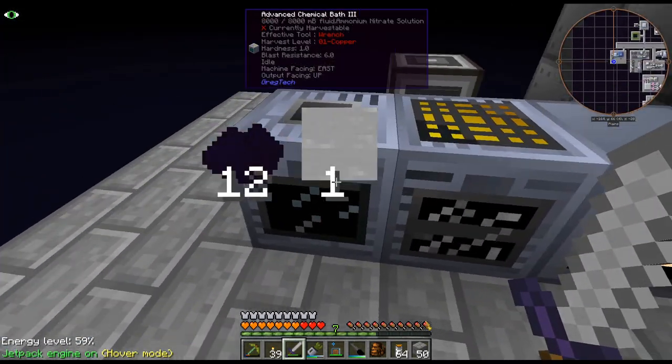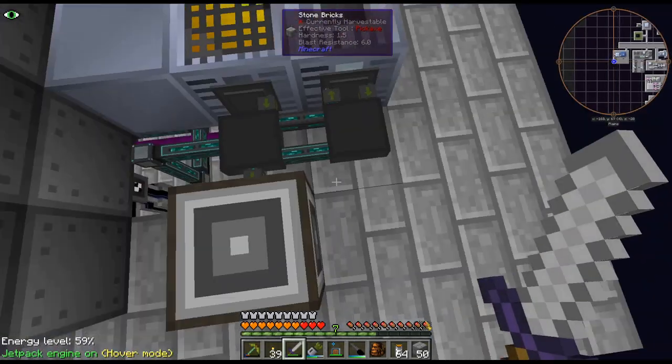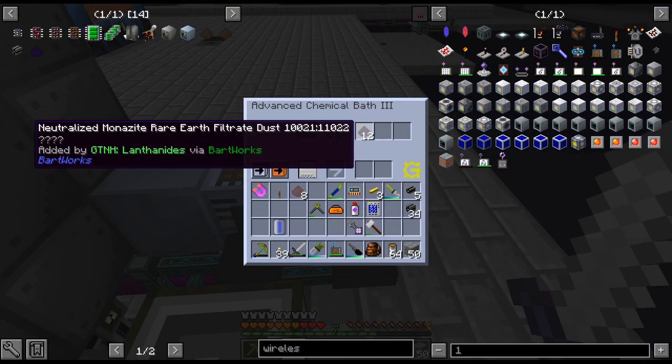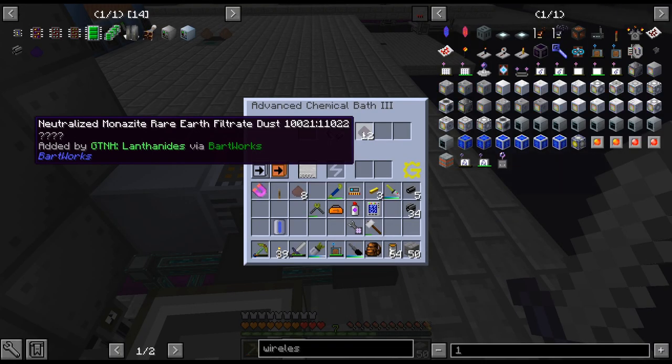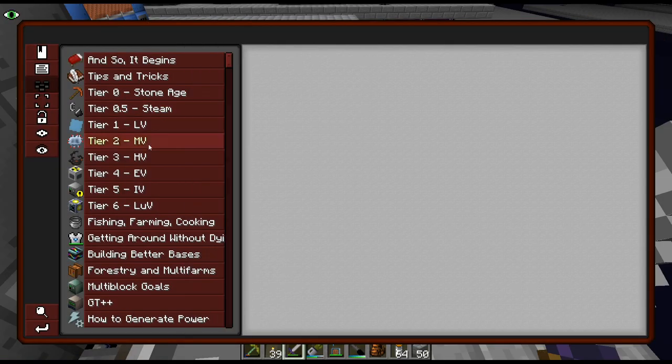Moving along here to this one — I think this is where we're at, this is where we finished. Neutralized Monazite rare earth filtrate dust. Do we need a quest for that? Have I done it? I don't remember where I am. Nope — it's right here.